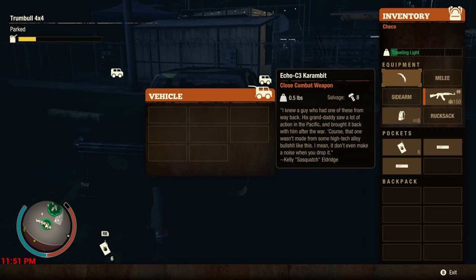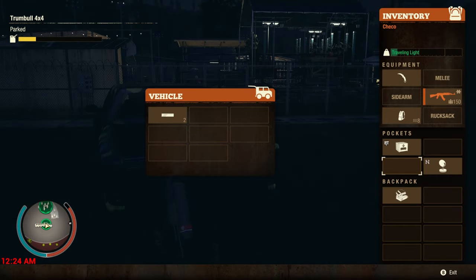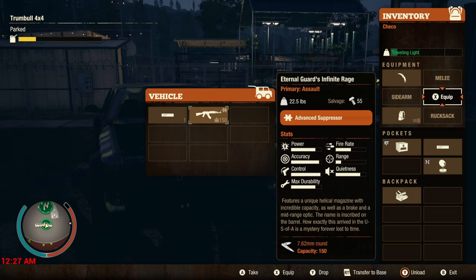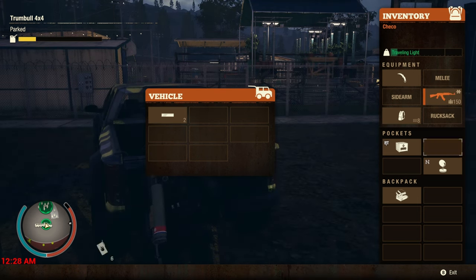Then you go into the trunk, put your two loose ones into the trunk so they stack, and from the trunk you can equip it to the weapon, and the one on the weapon will be automatically put into your backpack, which then you can initiate the original dupe glitch.